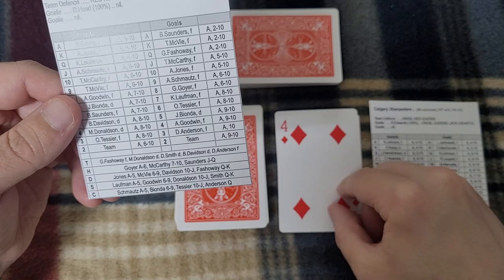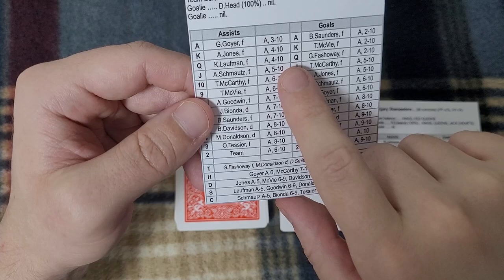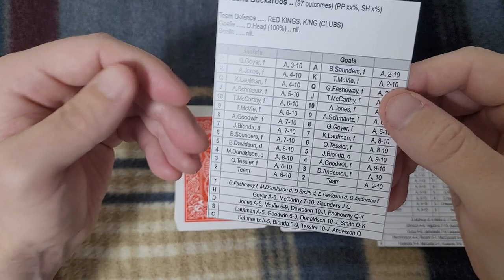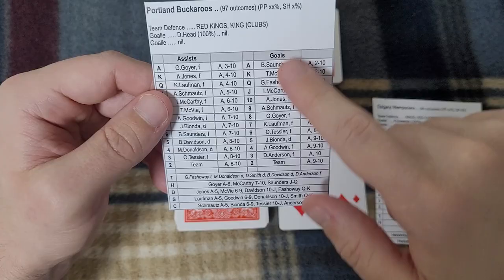I turn over another card — it's a 4. I'm looking at Lofman's ability to play the puck. It says A and then 4 to 10, meaning on an ace, 4, 5, 6, 7, 8, 9, or 10 he can play the puck successfully. On a 2 or 3 he would misplay. If a face card — jack, queen, or king — comes up, I look to the other team's defense to see whether Lofman can make a play. This is a 4, so Lofman is able to maneuver the puck to someone in scoring position.